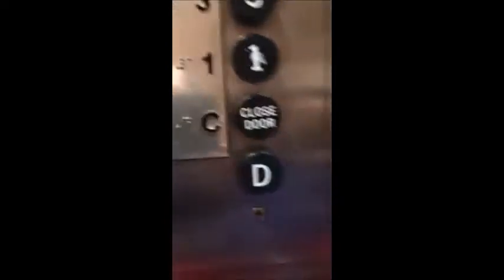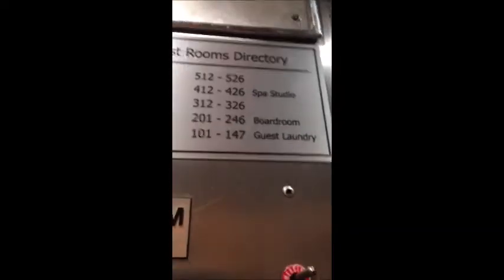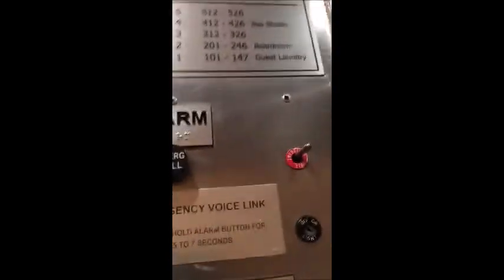We're playing Joy. It's Otis. Capacity is 8 persons, 630 kilograms. Floor indicator stopping at second floor. Thank you. Let's hold open. Okay, let me see — Level 1 is 101, Level 2 is the boardroom, Level 4 is spa studio.